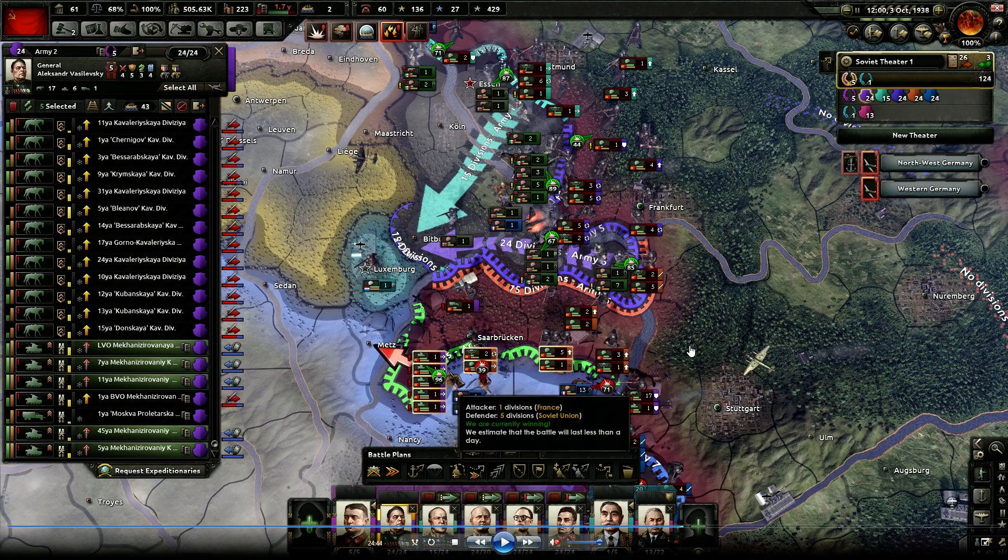Maybe people can help me out in the comments below if they've seen behavior like this anywhere else on the map. Is this just the devs hard-wiring France to go back and defend the Maginot line because they know about this strategy? But the only thing is it's typically Germany attacking France, not all these nations together. So in my opinion, the game is kind of broken after this point.